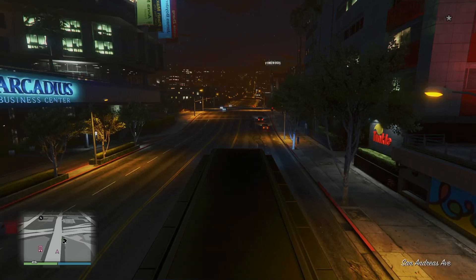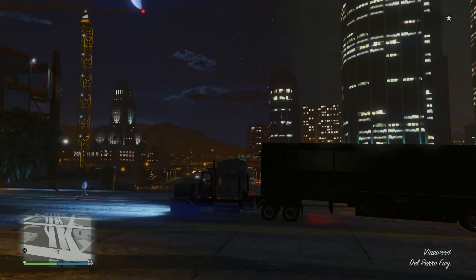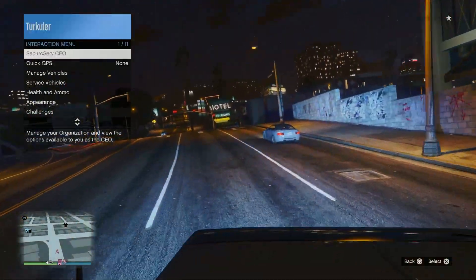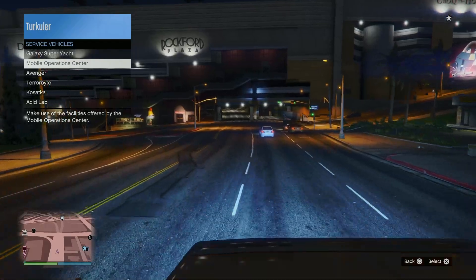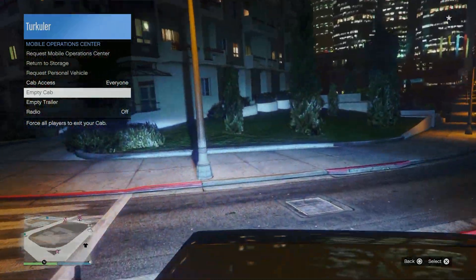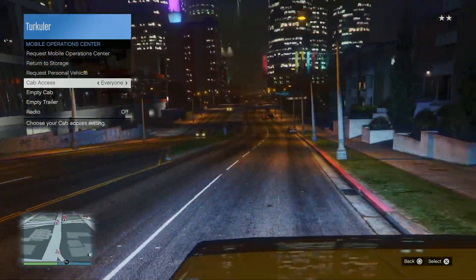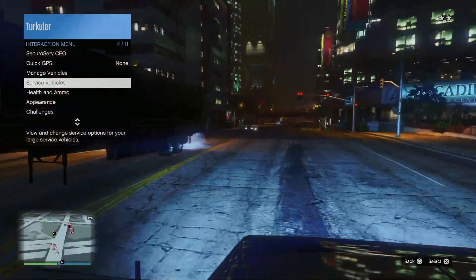One tip if you want to have fun with this: hold the right D-pad to detach the trailer. You also have some options — go over to Service Vehicles, then Mobile Operations Center. You can do things like empty the trailer to force all players out, change the cab or trailer, change the radio, and also change access to control who can use it.